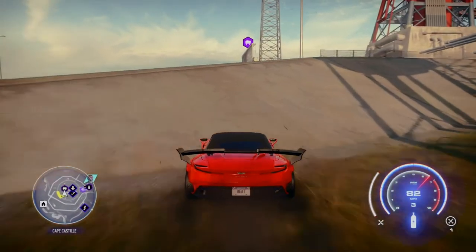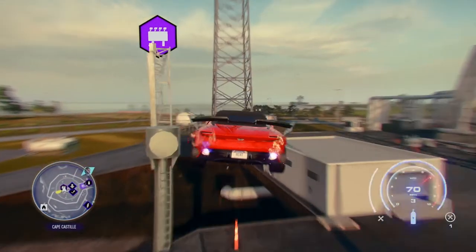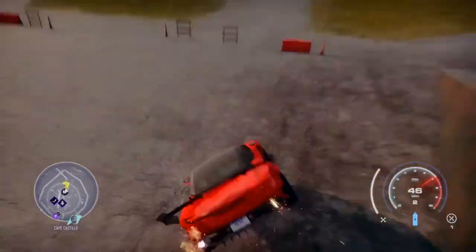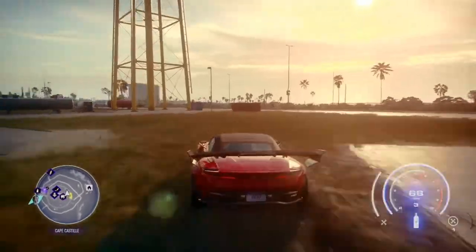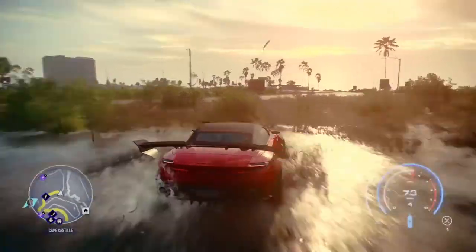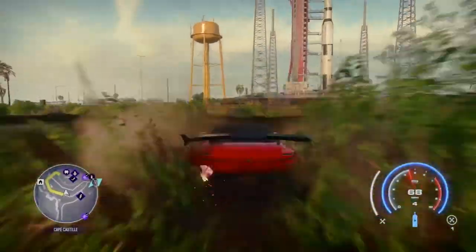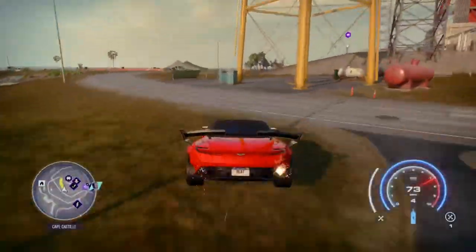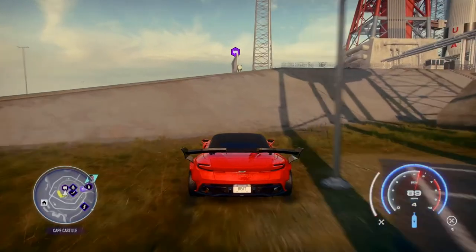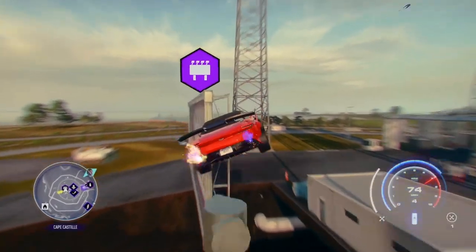My vehicle angle is a bit off on that attempt, so when I hit the ramp the vehicle veers right and I miss the billboard by quite a distance. I sped the footage up to show the corrected attempt: I take a longer run-up and alter the starting angle slightly. Because it's on a slope, if you change direction you'll miss it, but if you keep going straight the vehicle will naturally stay to the right. I've put it in slow motion so you can see, then played it back at normal speed.